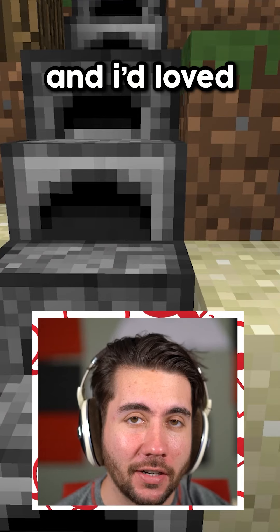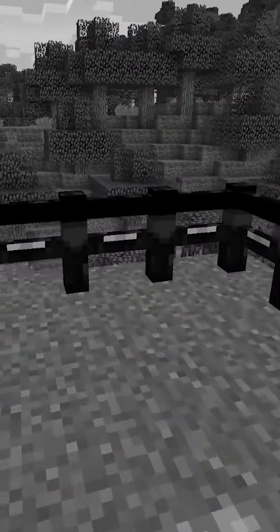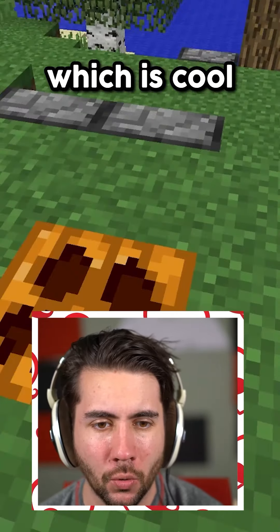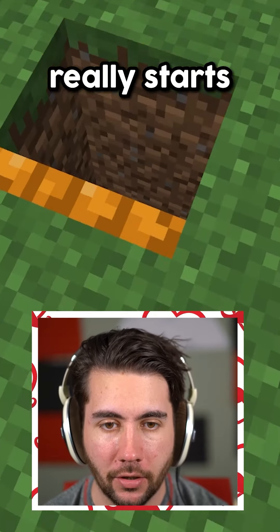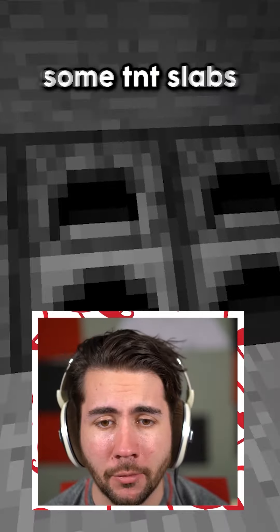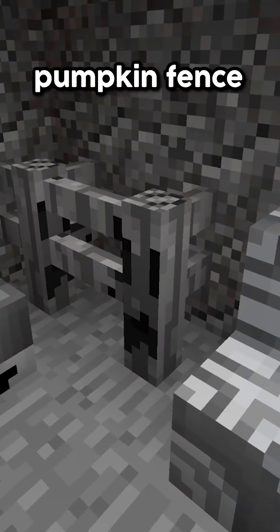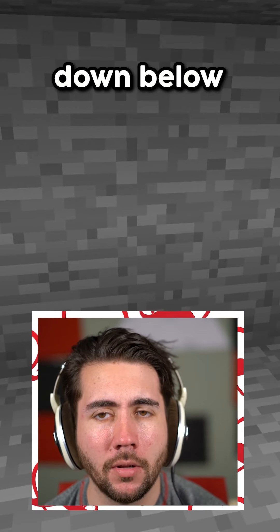I've been working on a new Minecraft base and I'd love to get your advice on what I should add. If I walk up my furnace staircase and take you upstairs, I added a nice little fence scenario. But under the trap door is where my base really starts. I put down some TNT slabs on one wall, maybe some angled furnaces here, and a terracotta staircase next to my pumpkin fence. I just wasn't sure what else to add — could you guys drop a comment down below?